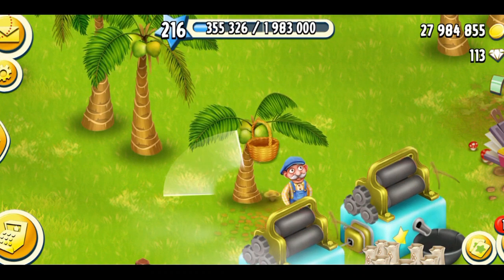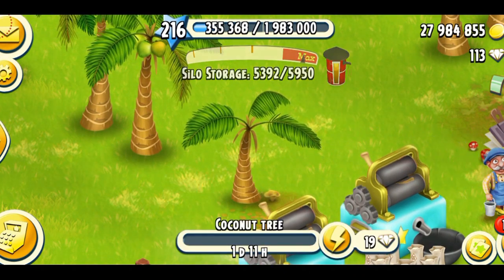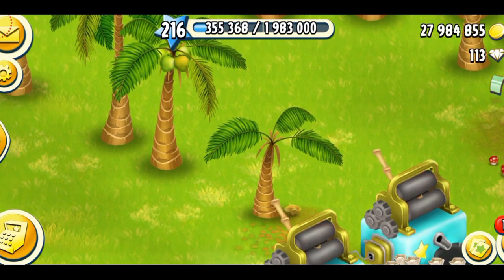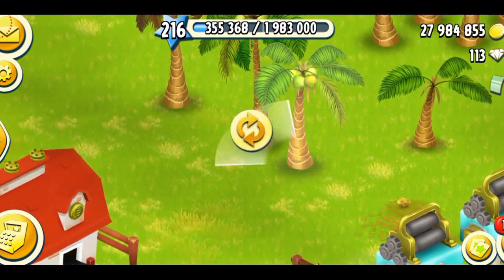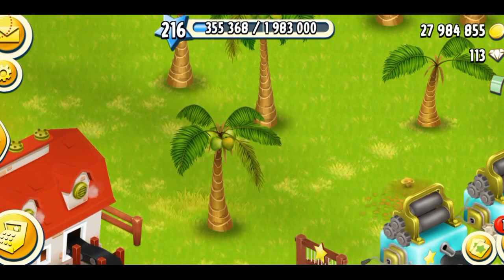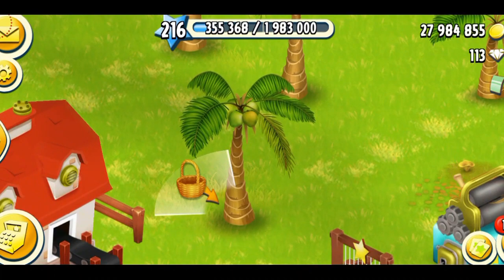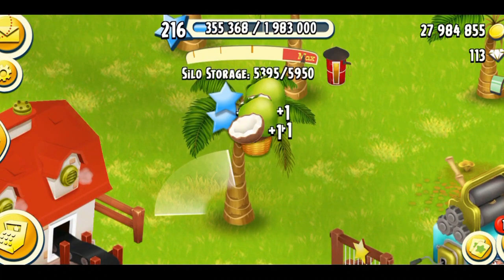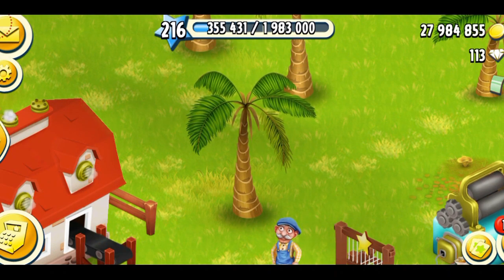Let's start collecting. The first stage gave me two coconuts, and each coconut gives you 21 XP once you collect it. That's about stage number one. Here's stage number two, which I like to call the medium stage. After the first harvest, let's see how many coconuts it gives me — three coconuts from the second stage, again 21 XP per coconut.